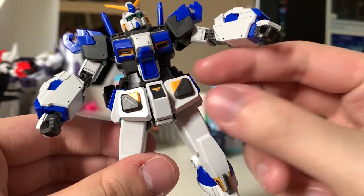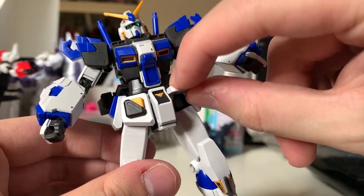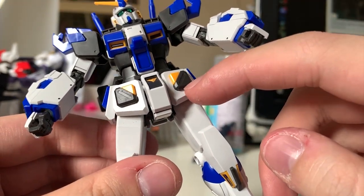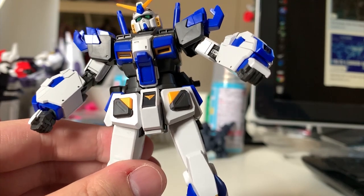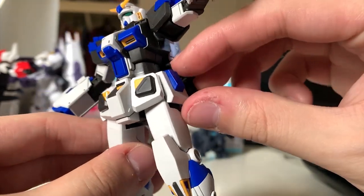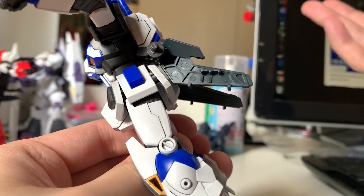For the waist, the front armor can lift up — I cut them so they can move individually. I really want to appreciate that Bandai gave us the yellow and gray parts on the front skirt all by parts with no stickers, yet they can't do it for the back skirt. The side skirt can lift up. For the back skirt, as usual with XG, it's not movable.